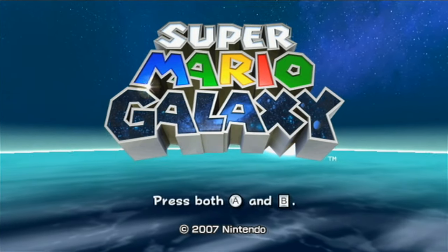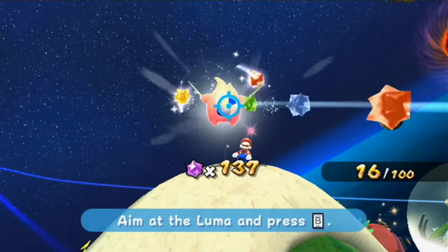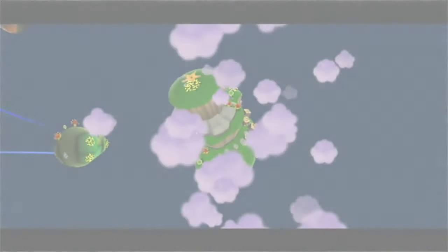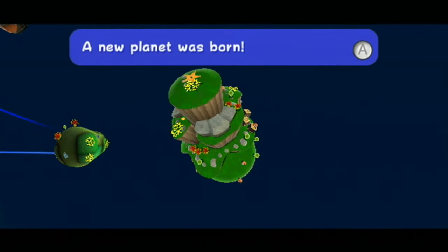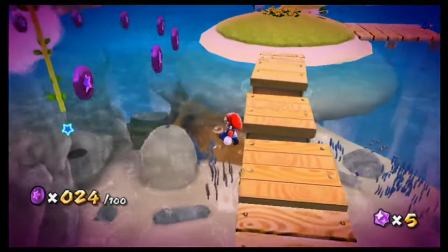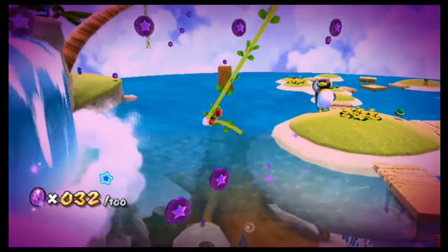Super Mario Galaxy introduces star bits in great number as a form of money to buy progress. In Galaxy 2, you can use coins to buy progress. Anything that's a collectible can be used to buy progress. The purple coin challenges keep the spirit of hunting for 100 coins alive, but they're restricted to just a few galaxies.